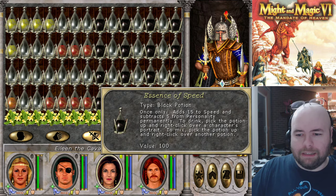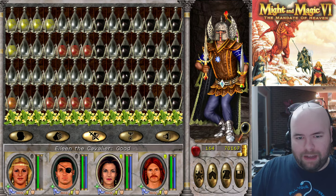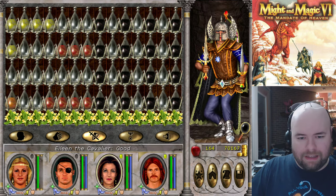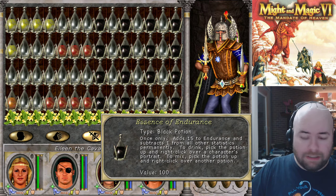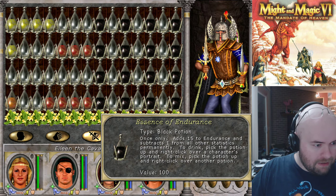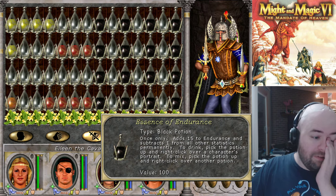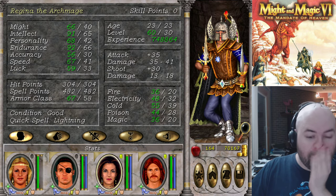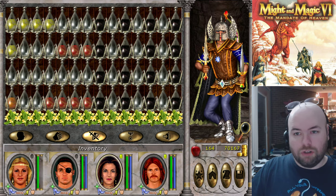Essence of speed is plus 15 speed minus five personality, so the cleric who needs personality is getting that. Then everybody's getting endurance because that's just minus one to every stat. Let me check if I'm missing a stat — we've got might, we've got accuracy. Okay, so let's start drinking.